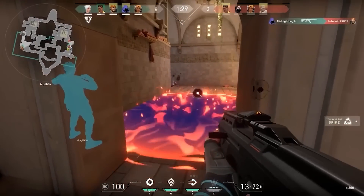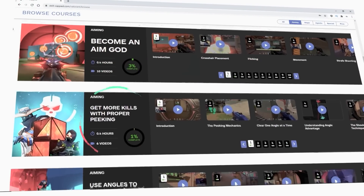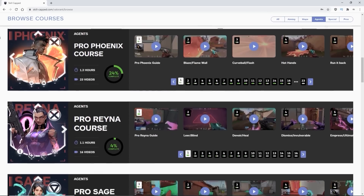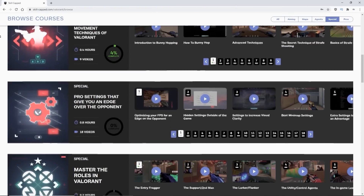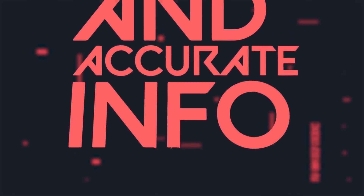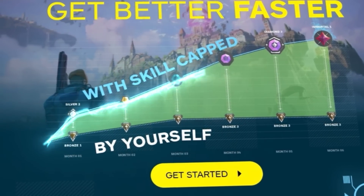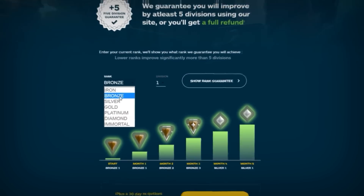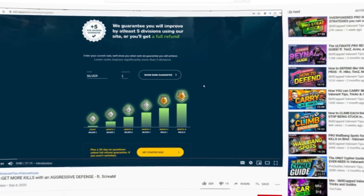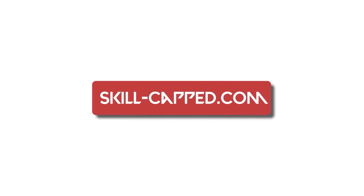Are you struggling to win gun fights? At skillcapped.com you will finally learn how to level up your aim, different techniques to win gun fights, and so much more. We have professional courses on every single agent, map, and mechanic in Valorant, backed by the top pros, players, and coaches. We are so confident you will improve that we offer a rank improvement guarantee. Check it out in the link below — put in what rank you are currently stuck at and find out what rank you are guaranteed using our system. Unlock your true potential at skillcapped.com.